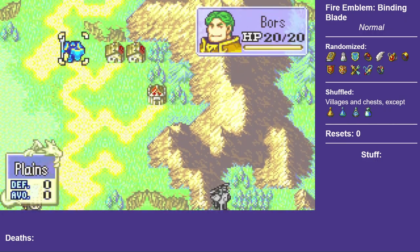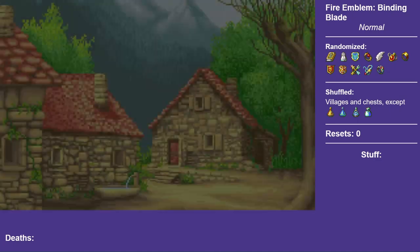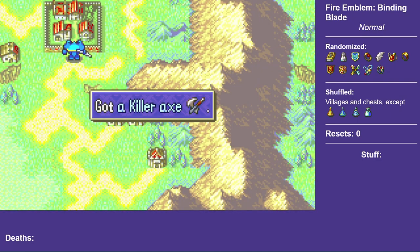But unlike Shadow Dragon, this game has class-specific promotion items, so promo item contention is a big factor in which units you're going to choose.